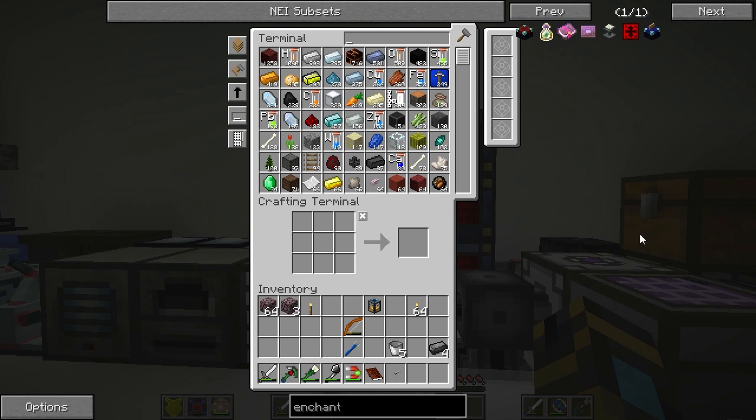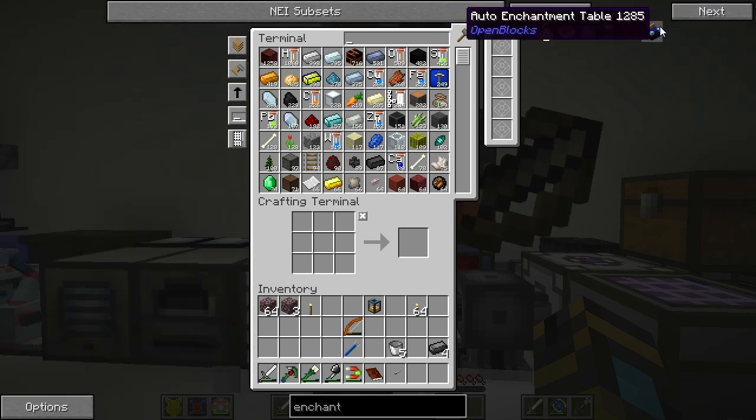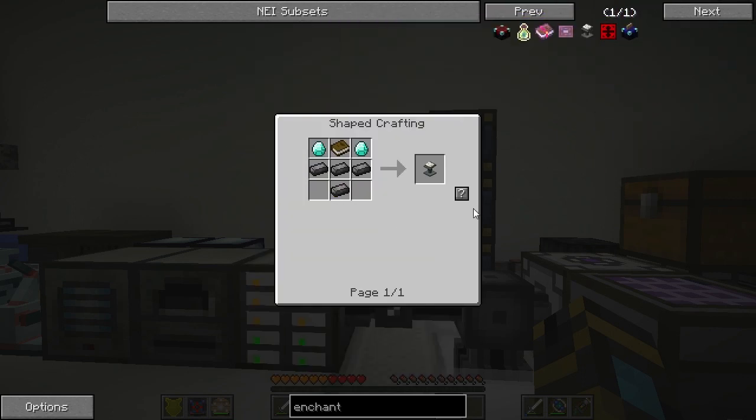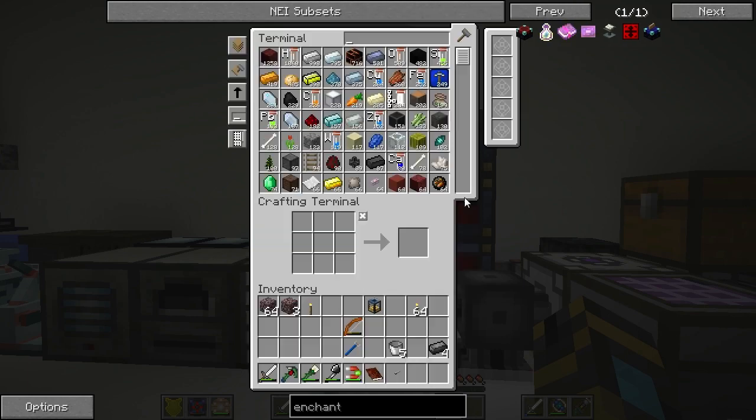Like a vanilla enchanter? No — there's the vanilla enchanter, which everyone's familiar with, the auto enchantment table which I know from Forgecraft, and then there's the Ender I.O. enchanter. You need a book and quill to use that, though, so we need more feathers if you want to do that.